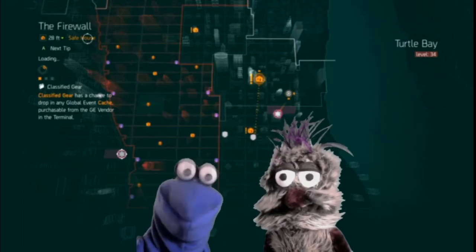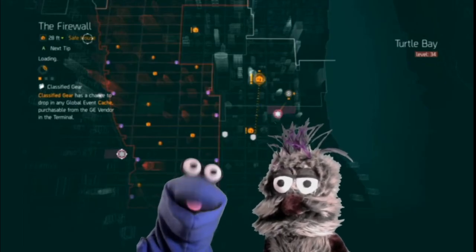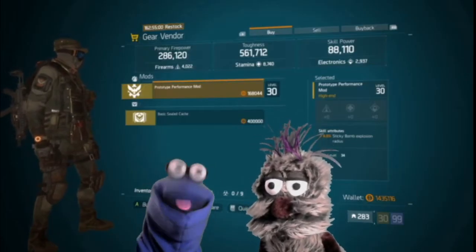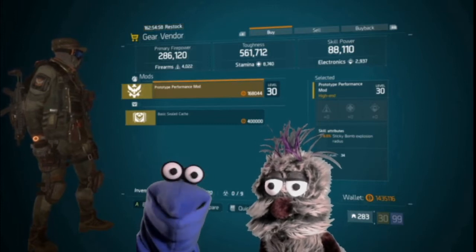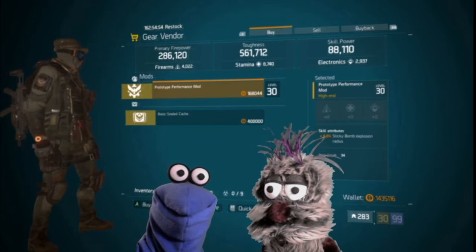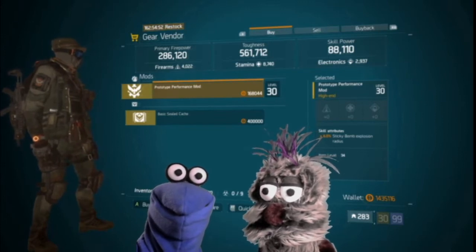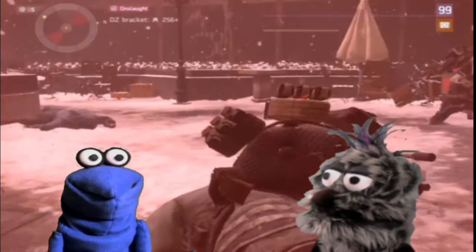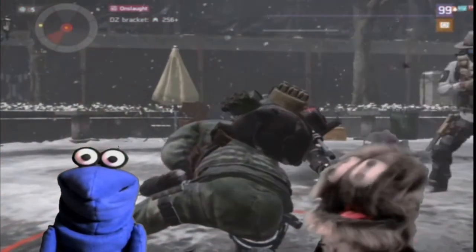Now let's head over to the Firewall and see what they got. Here at the Firewall, they have a prototype performance mod with six percent sticky bomb explosion radius. That's pretty sticky. Wow, Louie, you're really an awesome player at this game.